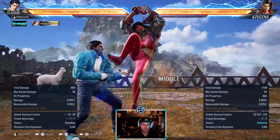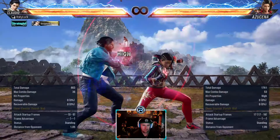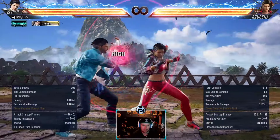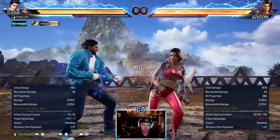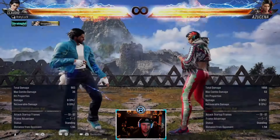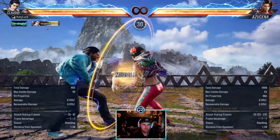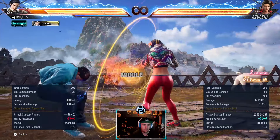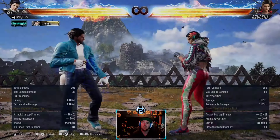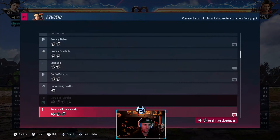This is a combo ender - it's minus 14, heavily punishable. If you get hit by the second hit on counter hit, the last hit's guaranteed, but not on normal hit - you can block. Just counter hit. The second hit is punishable as well - I believe minus 10. Be very careful because the last hit does quite a bit of damage.